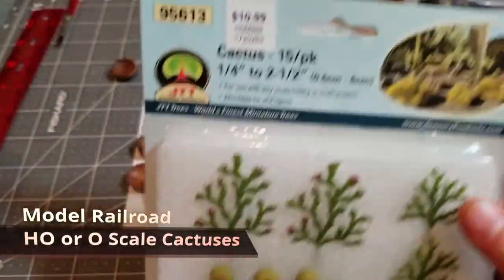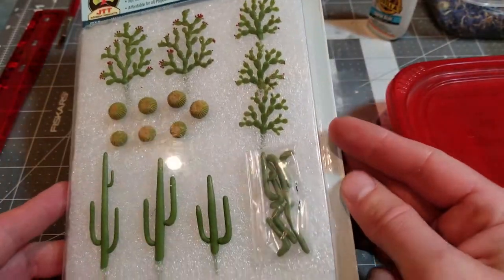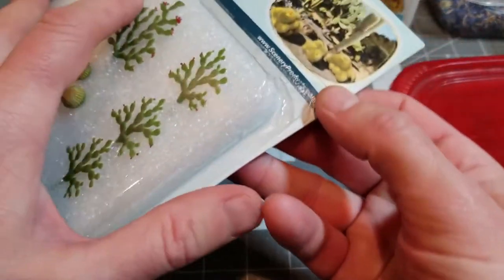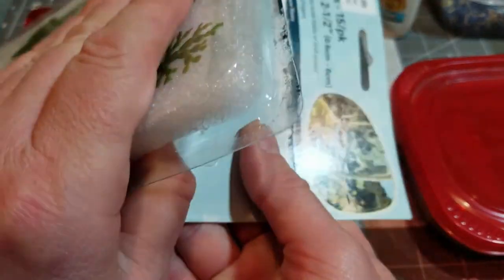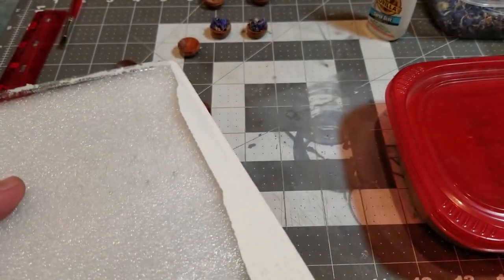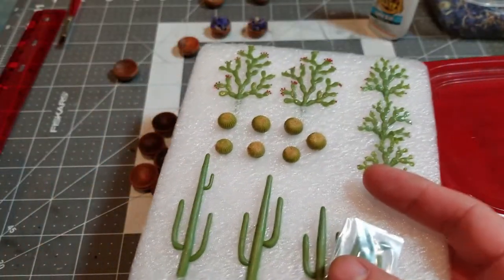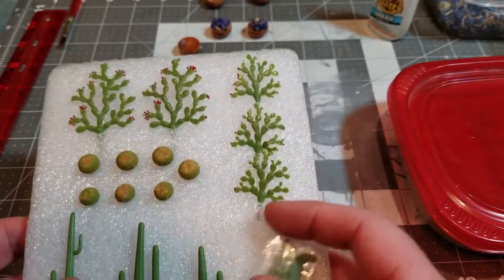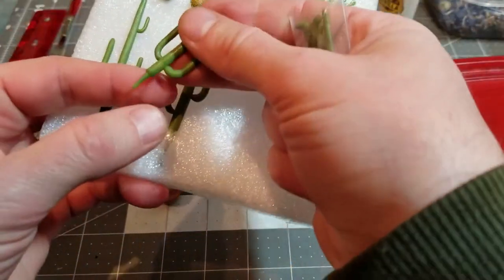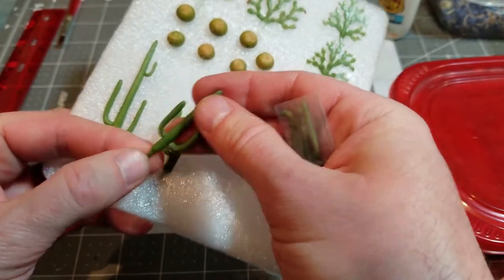Next up, the most expensive option: little railroad model scale cactuses. These were about ten dollars, but you could definitely make something like this out of polymer clay — I just decided to save myself some time. I think these objectively look the best out of all the little plants I made, and they ended up being my favorite little cactuses too.